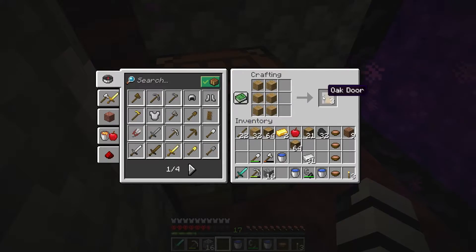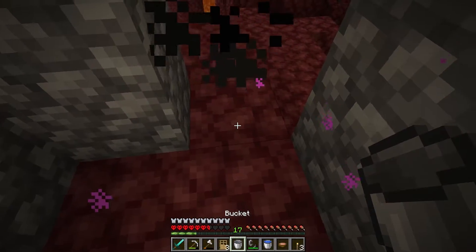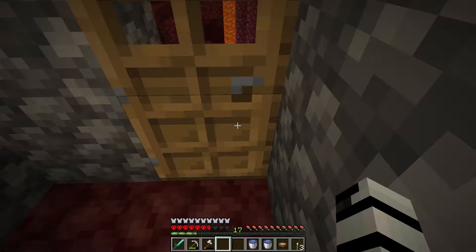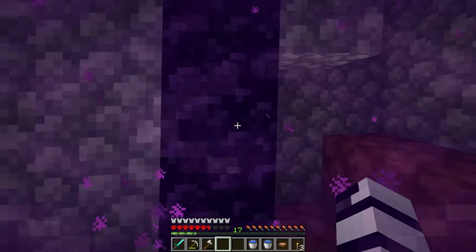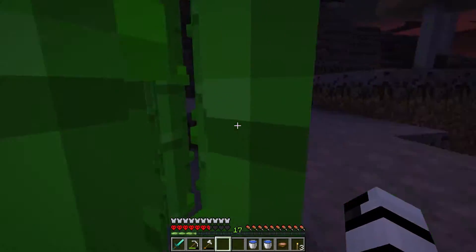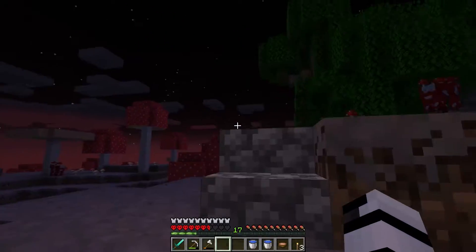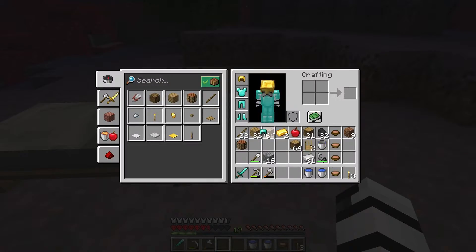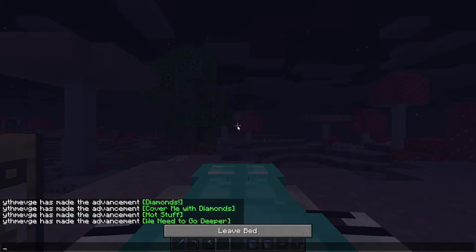Well, we got plenty of wood — I suppose we could make a door. That was a waste of a water bucket. I need that gold helmet. Because then the piglins won't attack you; the zombie pigmen, they don't care about you. I did keep it, good. It sacrifices a little bit of your armor, but in the Nether it outweighs itself.